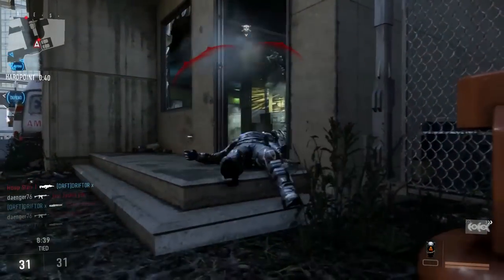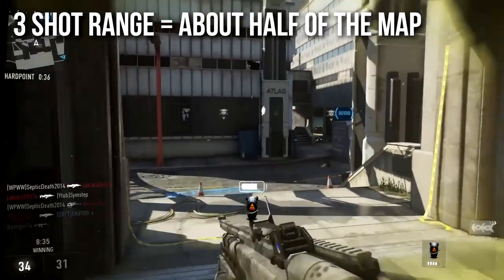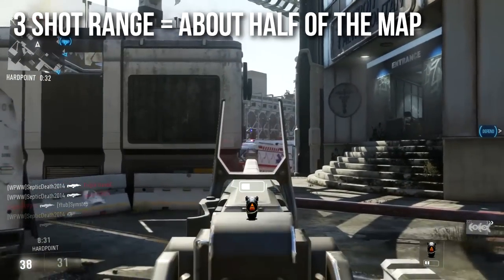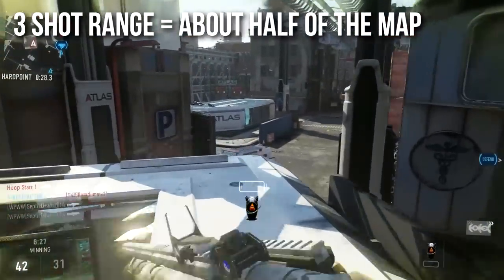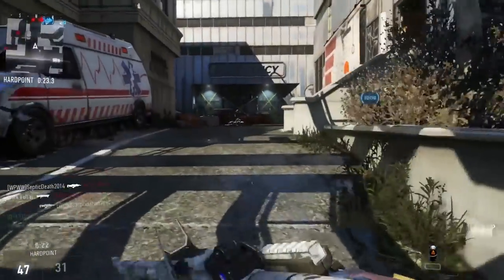The three-shot range on the EPM3 is crazy though — it's about half the map. It was a really big buff; it used to drop off to like five or six shots to kill at long ranges, which made it really awful. But now they buffed it to three shots at an extremely far distance. You will almost never be far enough away from the enemy to need four shots to kill.